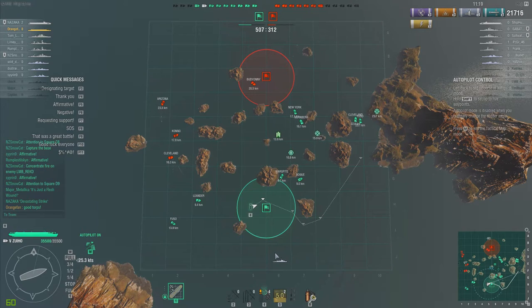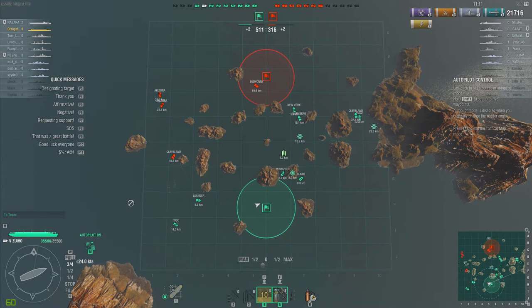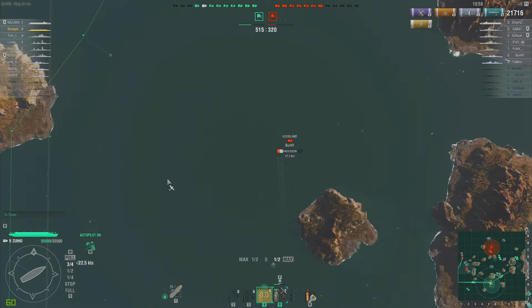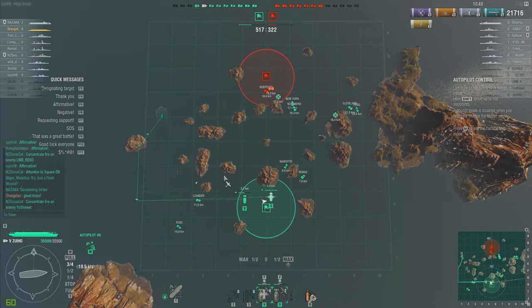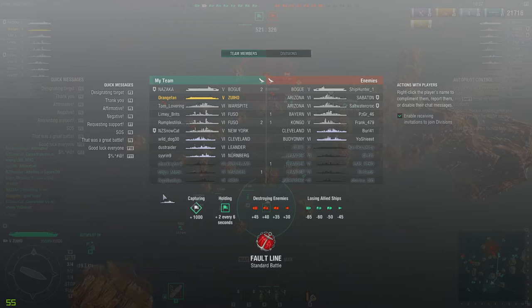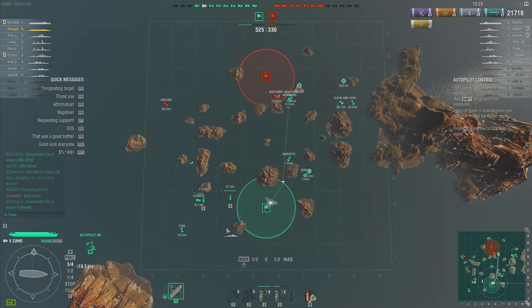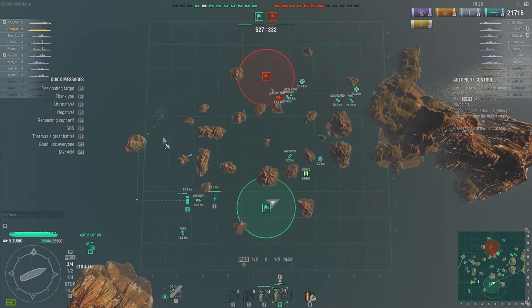We have a Leander and a Fuso in the west doing a pretty good job of blocking the enemy from getting down into our cap, while the enemy cap is essentially wide open to the New York and Nurnberg. The Cleveland and Fuso farther east have a little farther to travel, but with the New York and Nurnberg sailing in — a battleship and a cruiser together — they allow our Cleveland and Fuso to come in behind them and light up the enemy in their cap. I'm sending my bombers over to help out the somewhat beleaguered Leander and Fuso in the west.